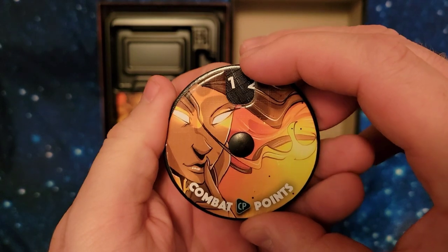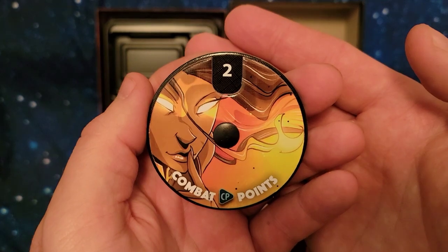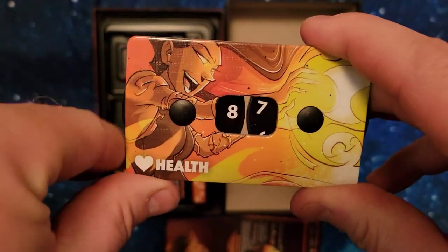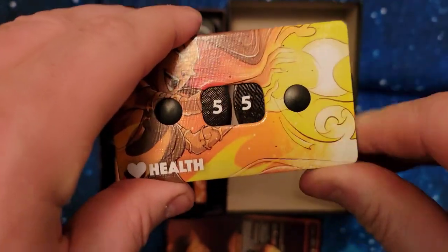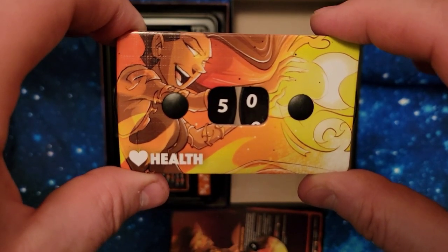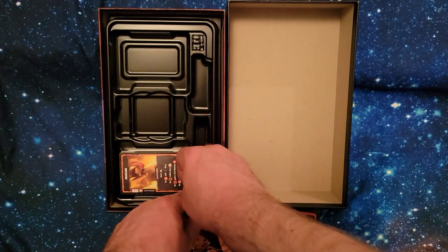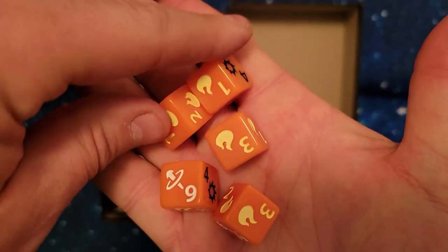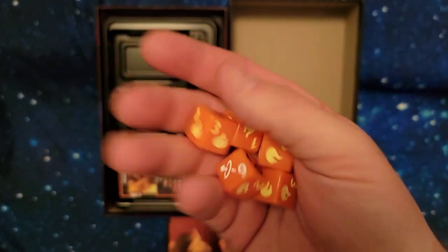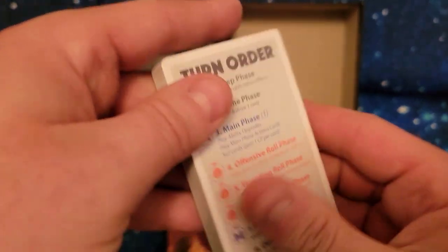Next we have her combat point dial, which goes from zero to fifteen. I'll set it to two, because that's how many you start with. Next we have her health dial, which goes all the way up to 99, but you start with 50 health points. That's what the health dial looks like — beautifully illustrated as usual. Next I'll go into the die. The die faces are nice and orange, as you'd expect for this character.